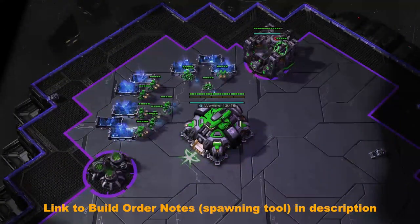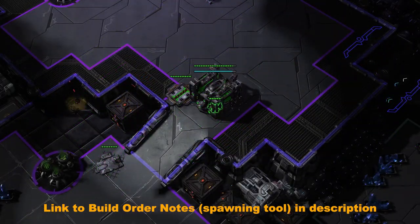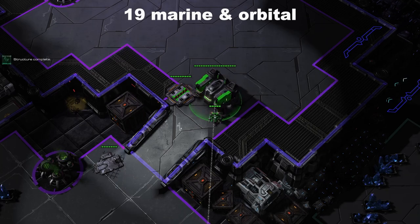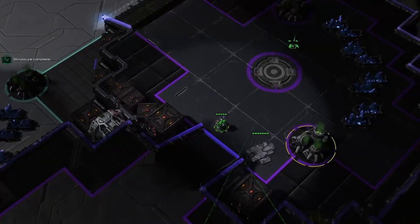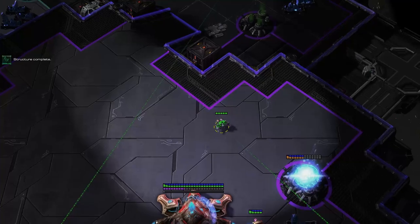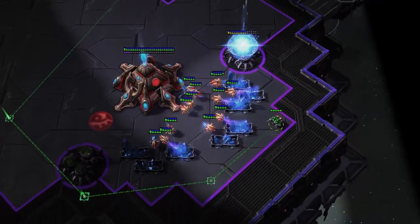When your gas completes, you're going to grab two SCVs and place them inside. Next, when your barracks is complete, you're going to start one marine and create an orbital command. Around this time, your SCV should arrive at the Protoss's base. You're going to want to pay attention to the gas count and whether or not the Protoss has a gateway and Cybercore at home.